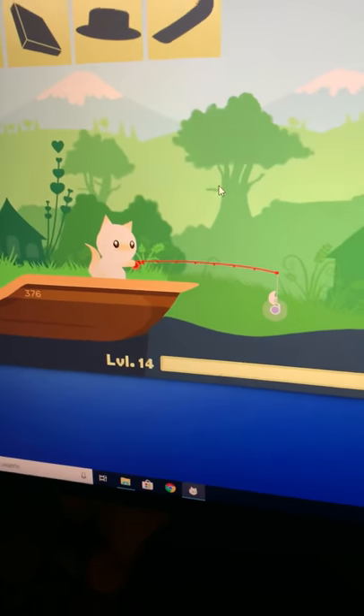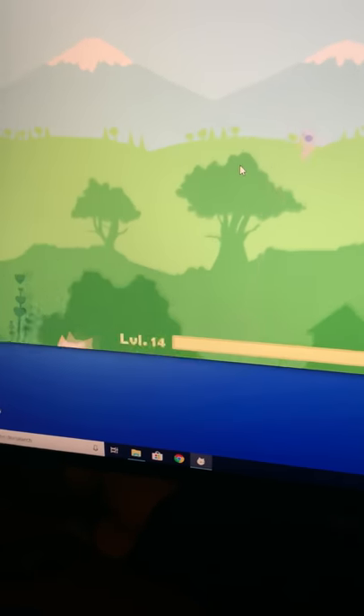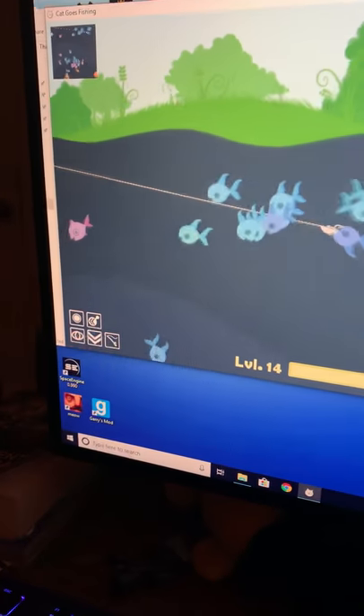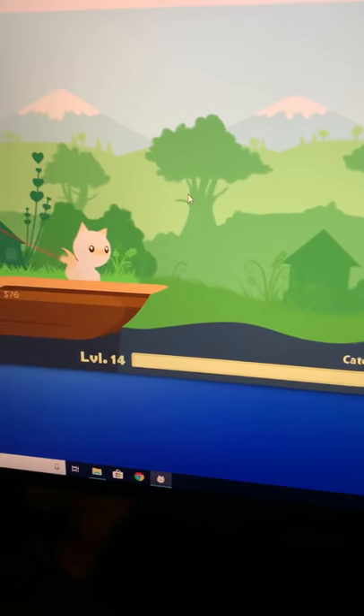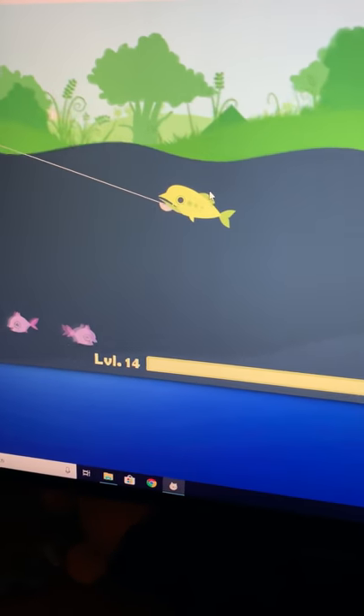A cow fish and cat goes fishing. So what you're going to want to do is get a cuttlefish, and then go over and get a mustard fish.